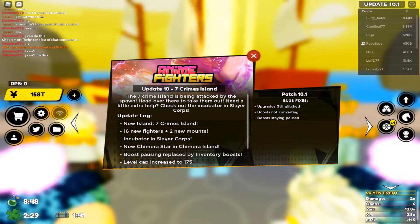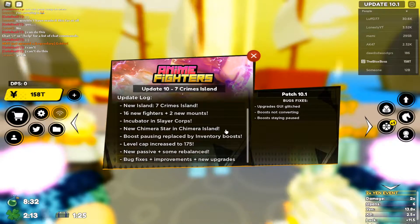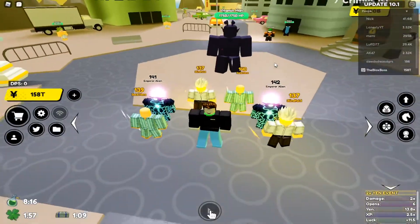The update for Enemy Finder Simulator — Update 10 — is now here. There's a new island called Seven Crimes Island, 16 new fighters plus two new mounts, an incubator and slayer corpse, a new chimera star in Chimera Island, boost pausing replaced by inventory boost, level cap increased to 175, new passives, rebalances, bug fixes, improvements, and new upgrades. The new map seems to be Seven Deadly Sins themed.